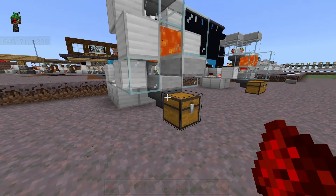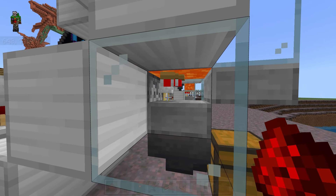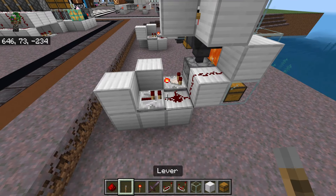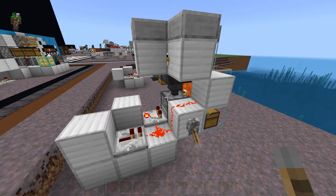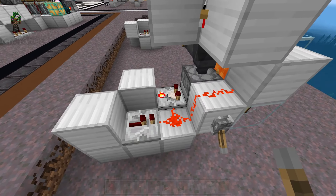Whenever the eggs are dispensed, it will have a chance of hatching a baby chicken. But the baby chicken won't be tall enough to actually be killed by the lava until it grows up into an adult chicken. Now if you want this farm to produce eggs, all you have to do is add a lever and turn it on. And now all of the eggs will build up in the dispenser rather than the dispenser dispensing all of the eggs.